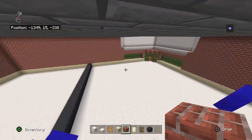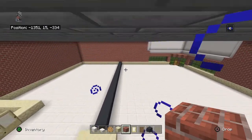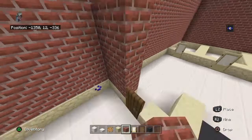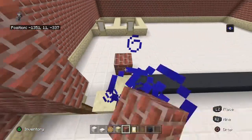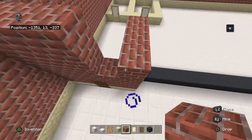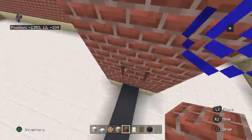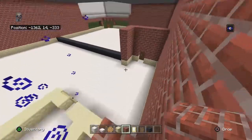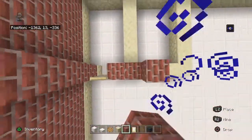On top of each sandstone you want to place four brick blocks, and above each door you can place three brick blocks. Your gray concrete just leave as gray concrete for now — it's special and it's going to stay that way.